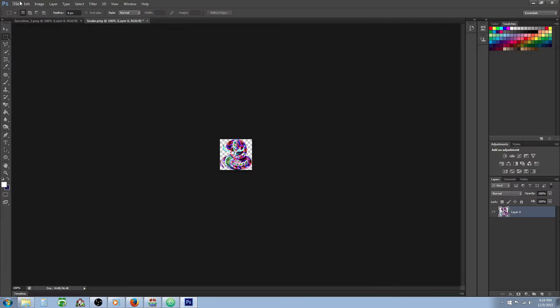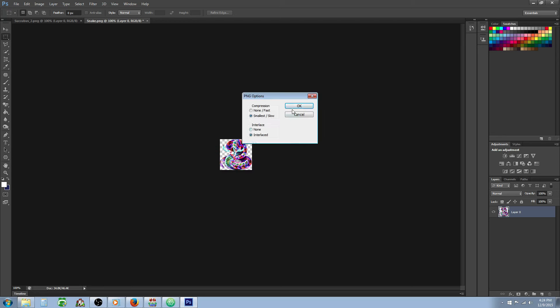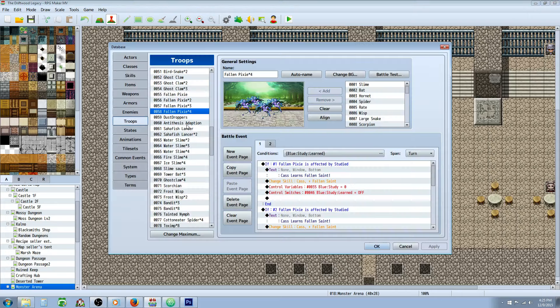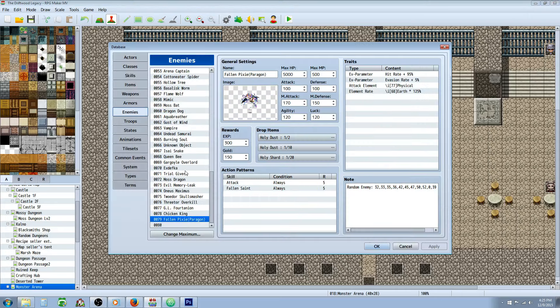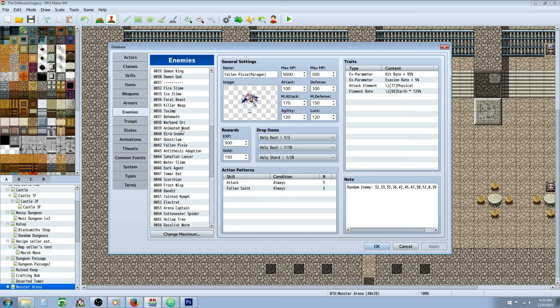So we're going to apply that filter and then save it as — remember not to just save it or you'll overwrite the original. Save it as whatever it's called, underscore two, or underscore Paragon, or whatever you want to call it. Set smallest slow compression and interlaced. Then when you go to your database, find that enemy, right-click it, copy it and paste it. Then increase all of the stats by whatever amount you want — in my case I did five.